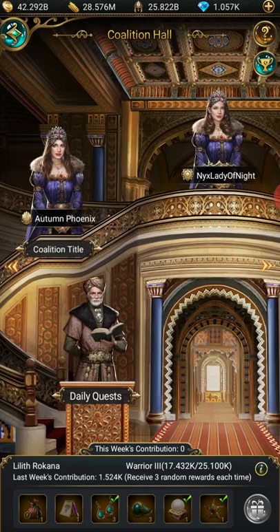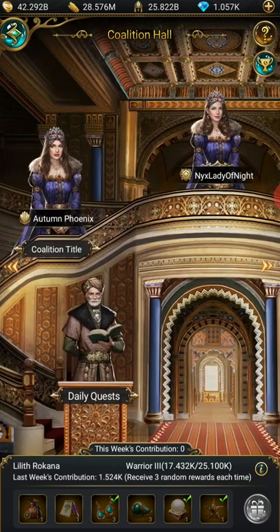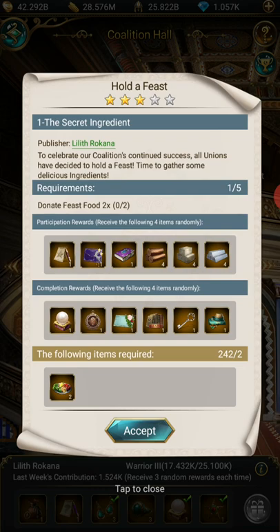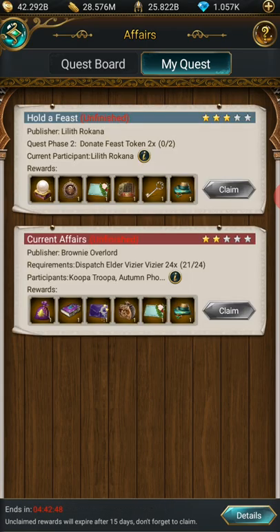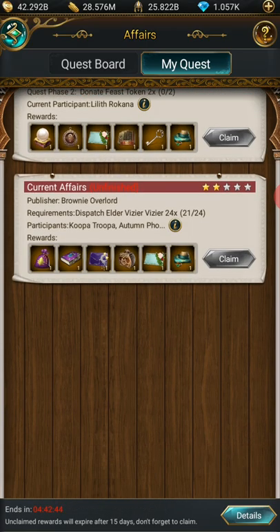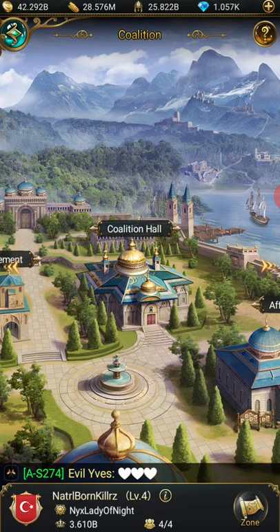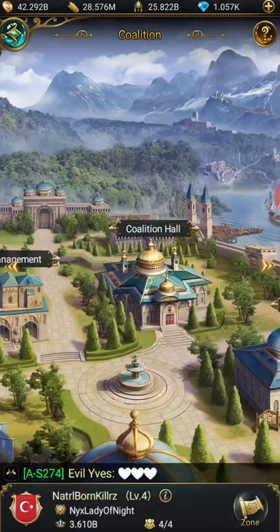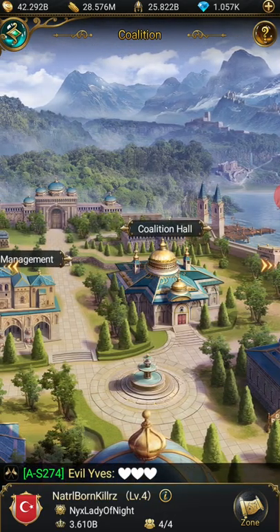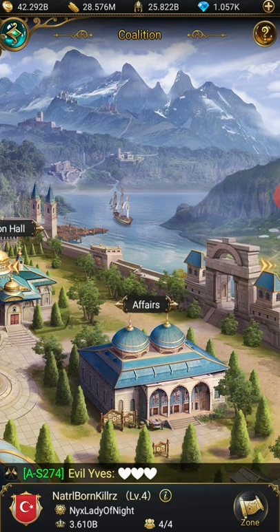Every day you yourself are going to be assigned one daily quest. In the Coalition Hall, scroll over to daily quest, tap it, and it's going to give you a quest — hit accept and then do what it tells you. In this case I had to donate some stuff; sometimes you have to send viziers out on a job, sometimes it's your consorts. Once you do your daily quest, as long as there's more than just you in your Coalition, other people will have quests as well. You can get to their quests from Affairs — the quest board is where anyone else who has a quest you haven't participated in shows up, and you can help them just as they can help you.